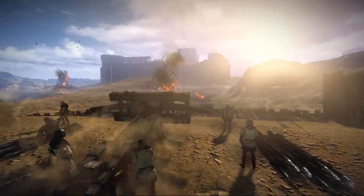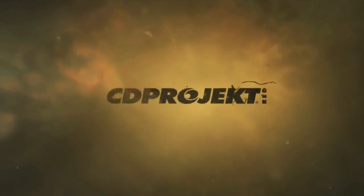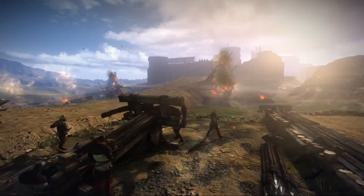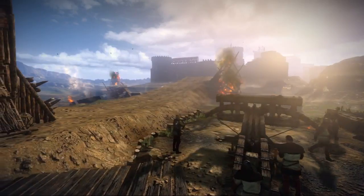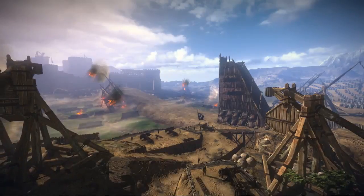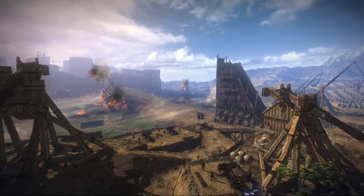Player choice is an essential element of The Witcher 2. Here we are at the very beginning of the game, where we find Geralt being a personal guard of King Foltest, who is storming the gates of Lavalette Castle.